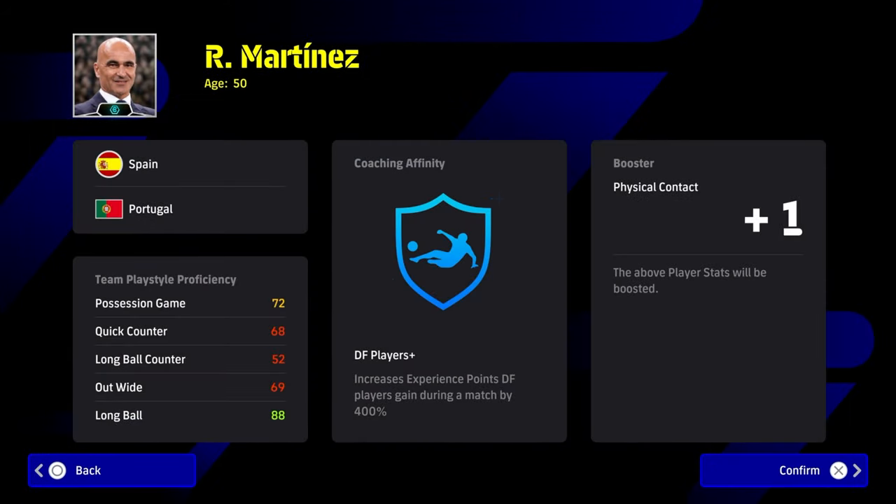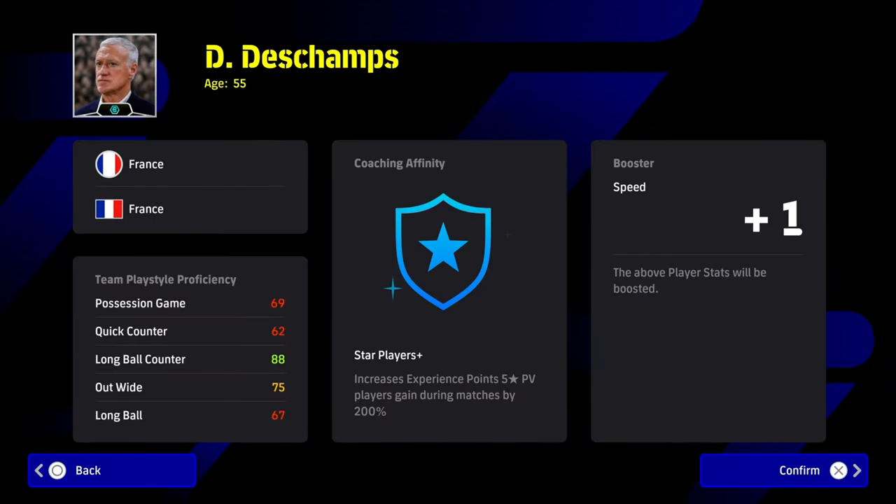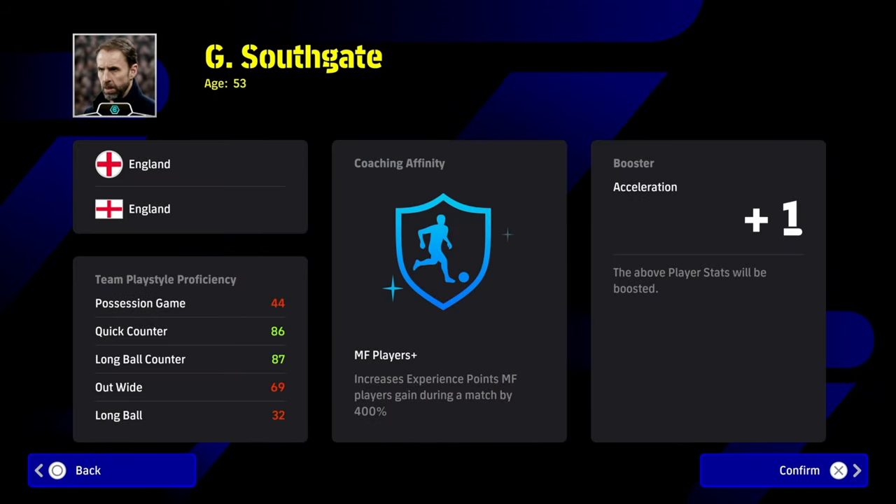I would definitely recommend Southgate if you're staying free to play. You could get the champs obviously if you've got coins, but if you're playing free to play you could use Southgate. It's going to be 900 coins to get Southgate, but you can save that up over the course of a couple of weeks.